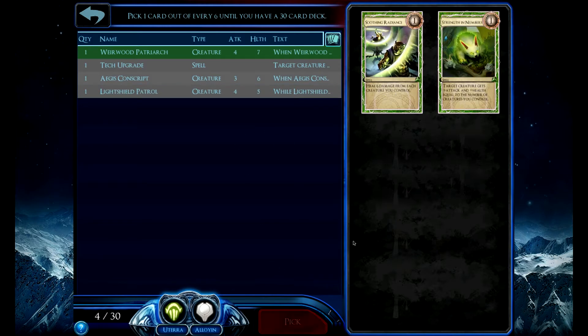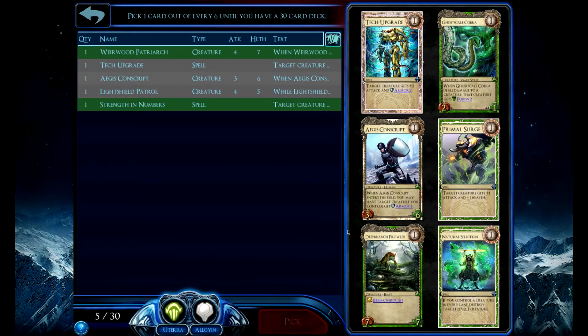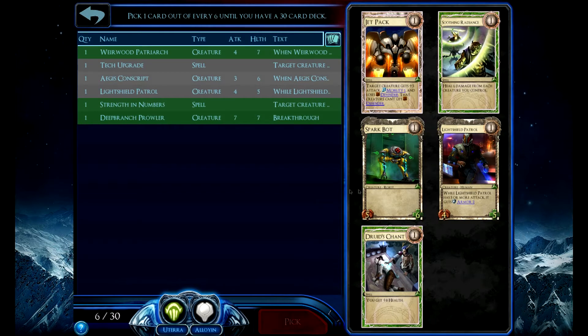Strength in Numbers is a pretty good card, especially with the right deck. I'm going to take a Deep Branch Prowler — I know I'm going to take Upgrade up there. I'm not a fan of the Cobra, I'm not a fan of Natural Selection. Deep Branch Prowler is a good card at level 1, not bad to play late game. I tend not to pick too many spells, so I'm going to avoid the Jetpack.